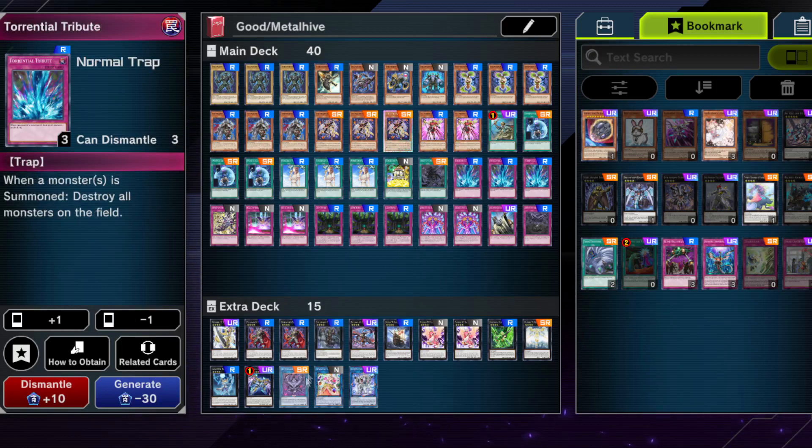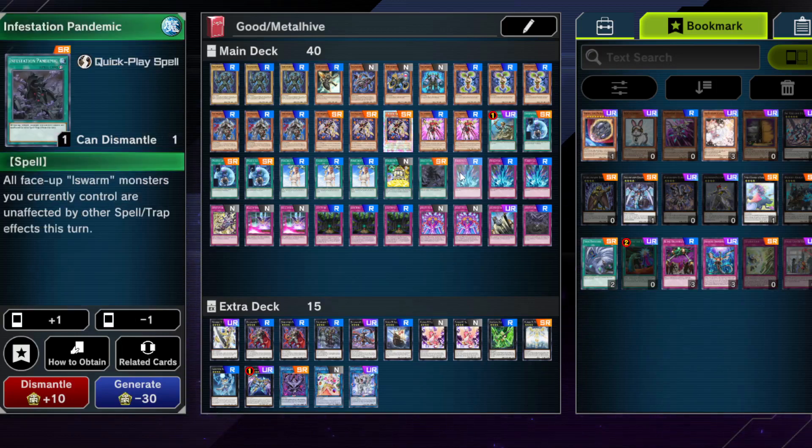Torrential Tribute works with Steel Swarm Origin to blow up your opponent's field and net some special summons from your deck. It's also a very good card going first to keep your opponent off resources and make them pass turns, especially if you can protect your own monster from it.